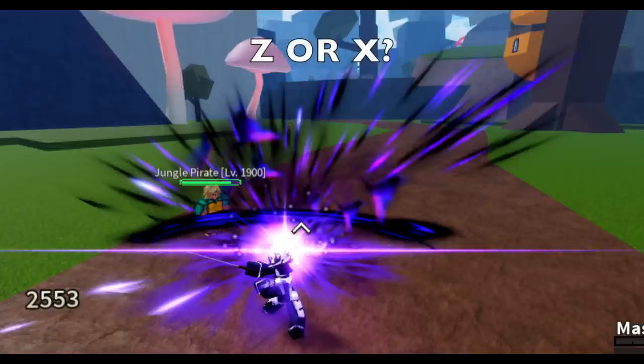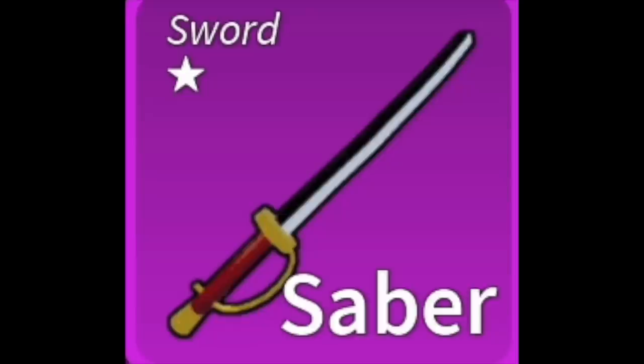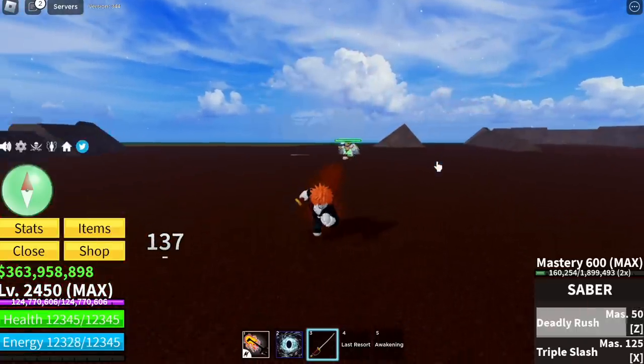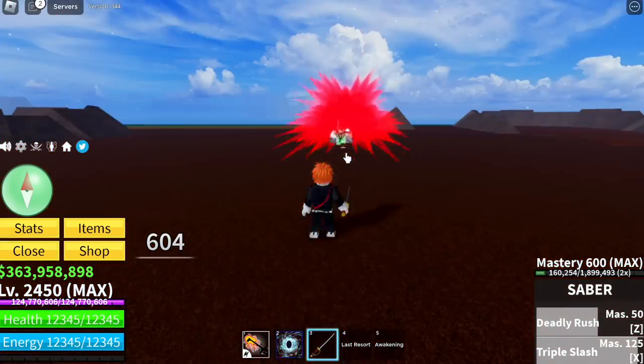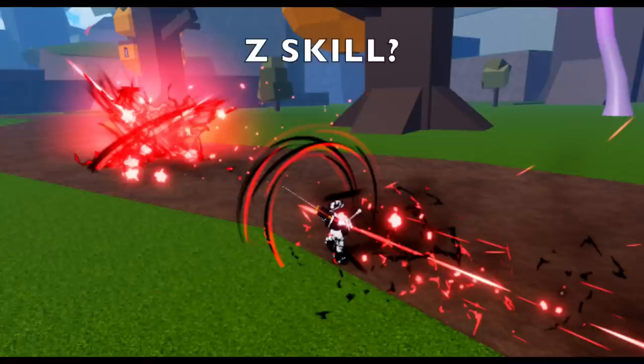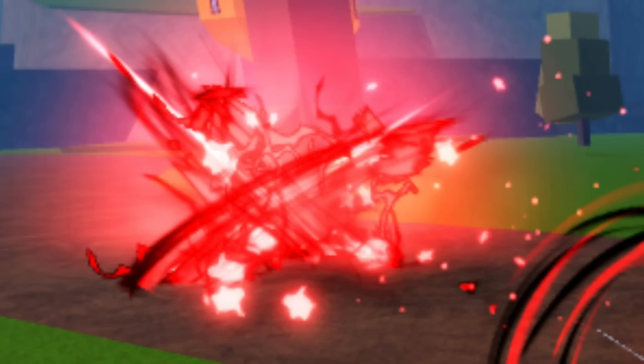Next, we have the Saber. This is the most popular — maybe because you don't need to buy it. That's the Z skill of V2. This is the X skill. For Rip Indra's post, this might be the new Z skill if you look at it — there you go, Z skill V2.